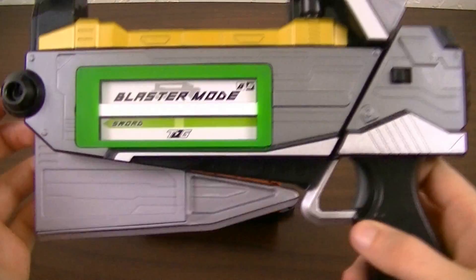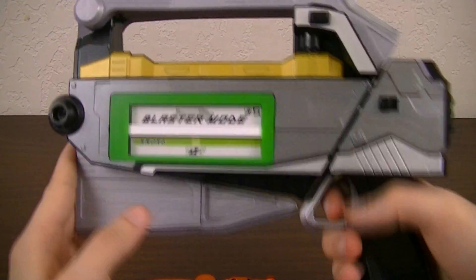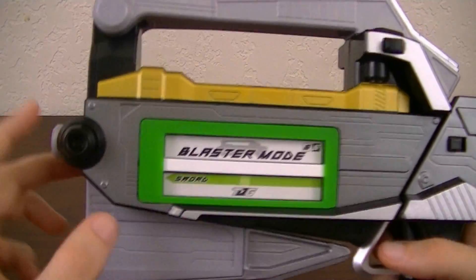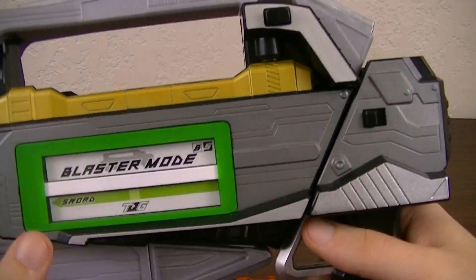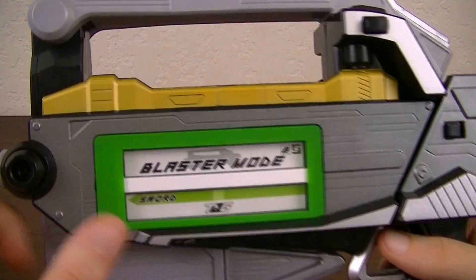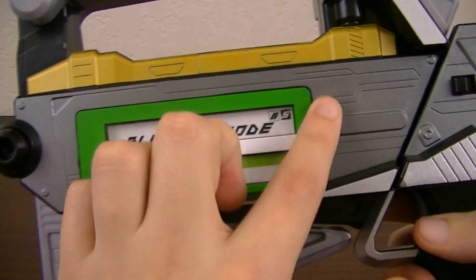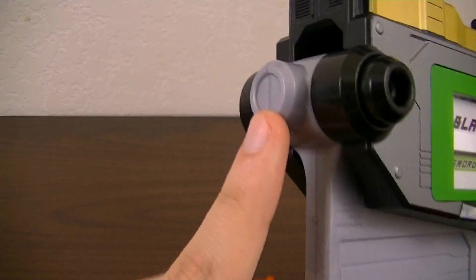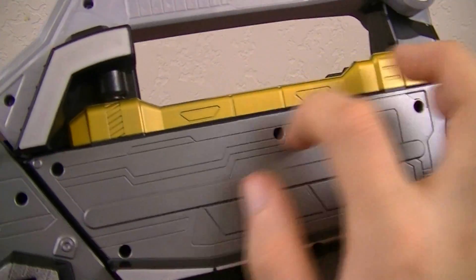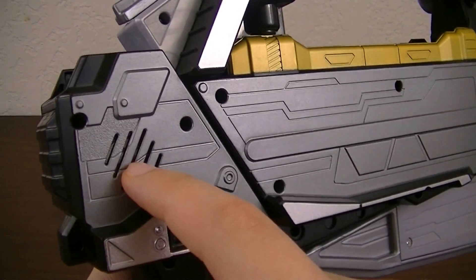To start, we'll take a basic look at the Tokyu Blaster itself. First we have it in Blaster mode, where it is pretty big but also a pretty boxy looking gun. We've got the grip down here, then the main body which is mostly done in metallic grey with some silver and gold. On the front we also have this panel here with the green border, which will be part of the main gimmick. We have the muzzle up here, and on the back side it has more etched detailing, plus the on/off switch and the speaker.